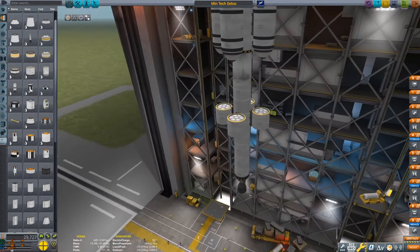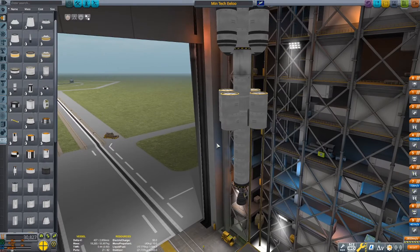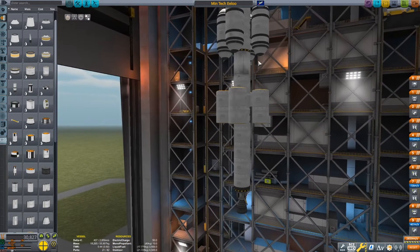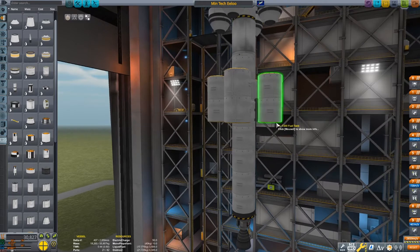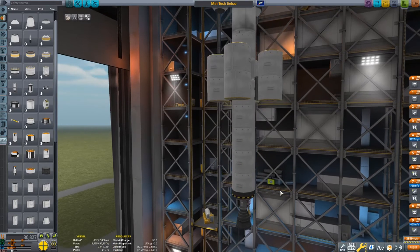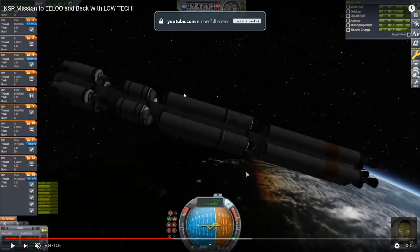That's actually something I could probably talk about: when you decouple boosters like this, if the center of mass of the boosters is above the decoupler — like it is here with this tiny unbuilt booster — it'll potentially, if the booster is long enough, rebound and hit the craft as you're accelerating. So you generally want the decoupler to be above the booster.